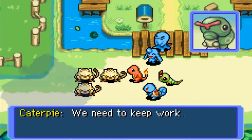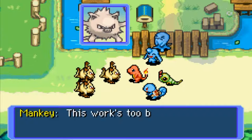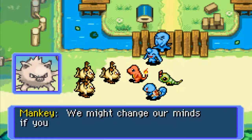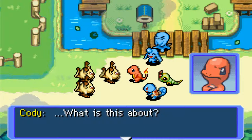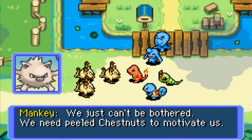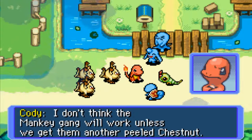'What's the matter? We need to keep working.' 'Don't want to. This work is too boring — how can you expect us to keep going?' 'We might change our minds if you give us more peeled chestnuts.' 'We just can't be bothered — we need peeled chestnuts to motivate us.' We have a problem, Steven — I don't think the Mankey gang will work unless we get them another peeled chestnut.